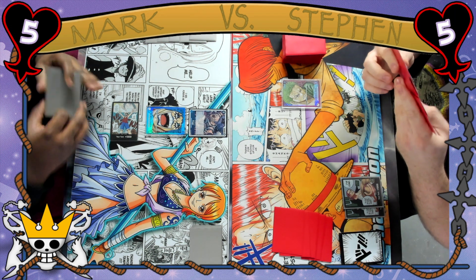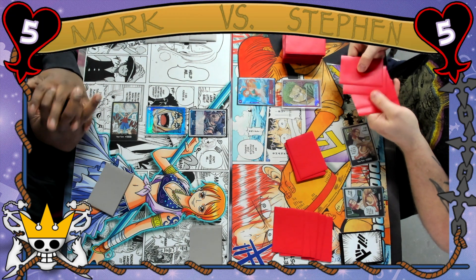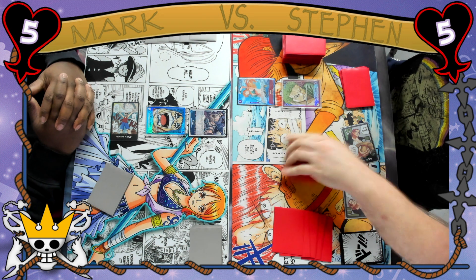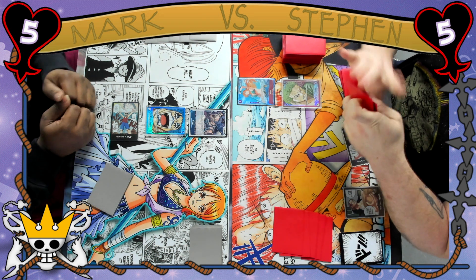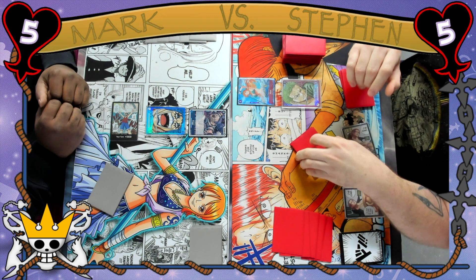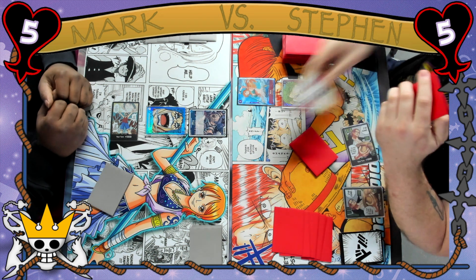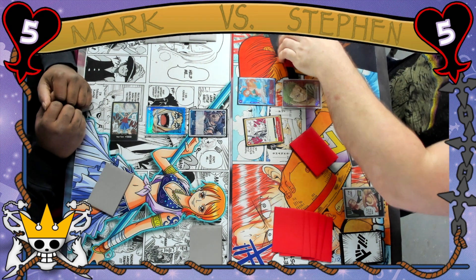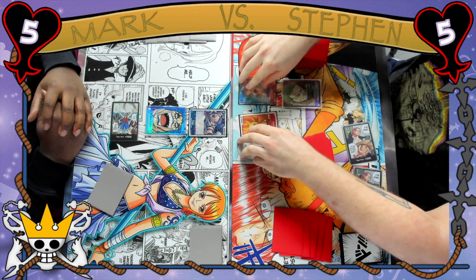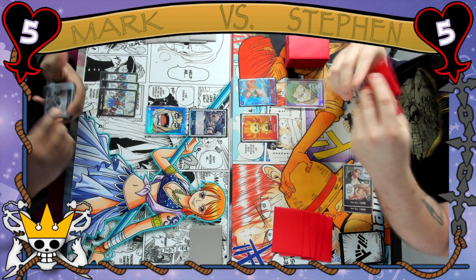Steven's going second here, he starts out with two Don and right away he's going to play down the Nami, so he gets to search his top five for a Straw Hat card and add it to his hand. He decides to grab the Gum Gum Jet Pistol, which is a really powerful card — for four you get to remove a 6k power or less. Then he plays down the Sunny-kun for one Don, so this is basically the ideal start for Zoro here.